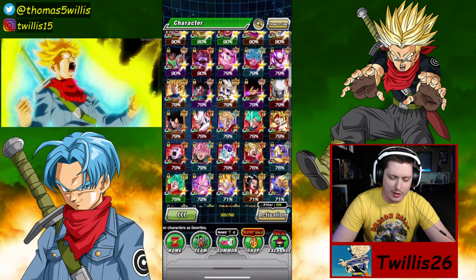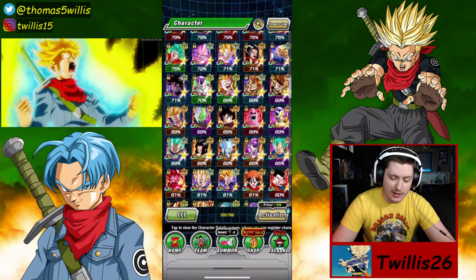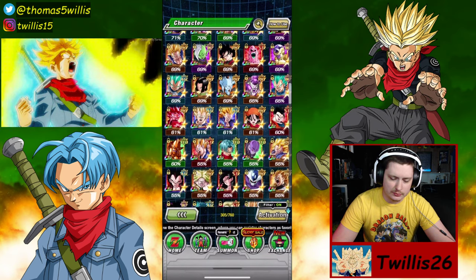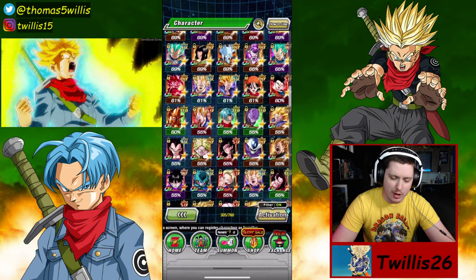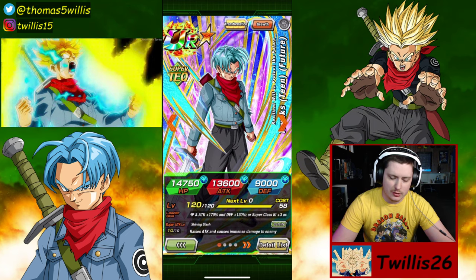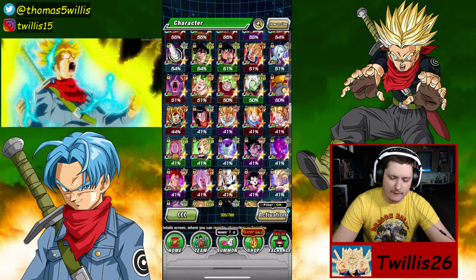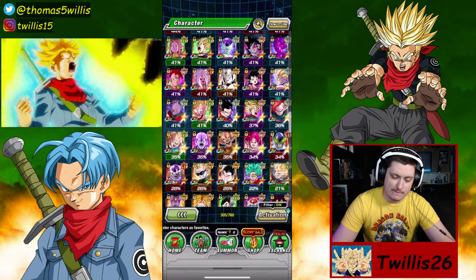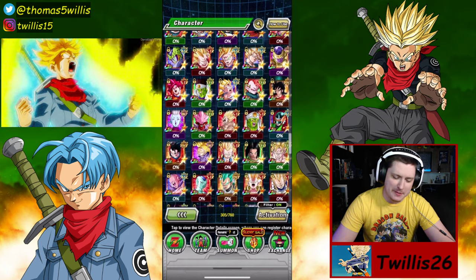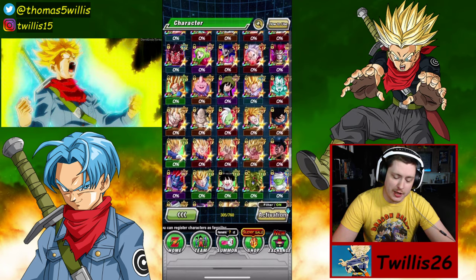I'll just scroll through the box from here, because there's nothing really that noteworthy. Just units, like, I really need to awaken the 17. I haven't even used them. And then my pride and joy Trunks. Not the best stats in the world, but this card is amazing. Nothing absolutely crazy, especially down here the farther we get with the 0%. But there are some good cards in there I need to work on. There's a lot I need to do on the account.